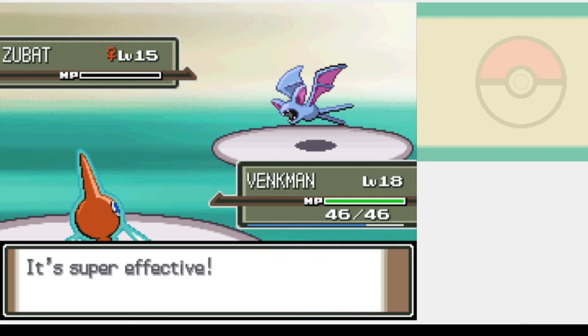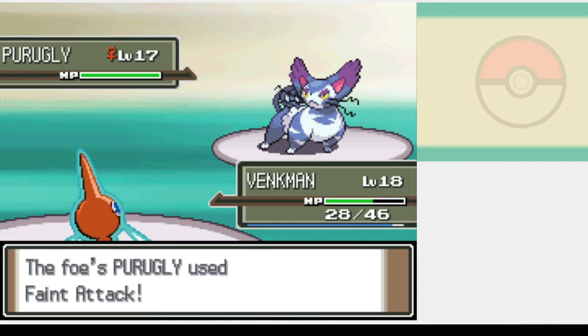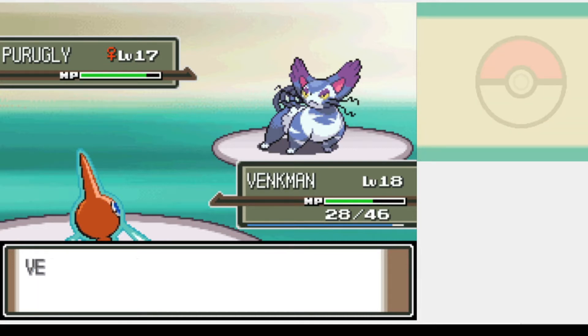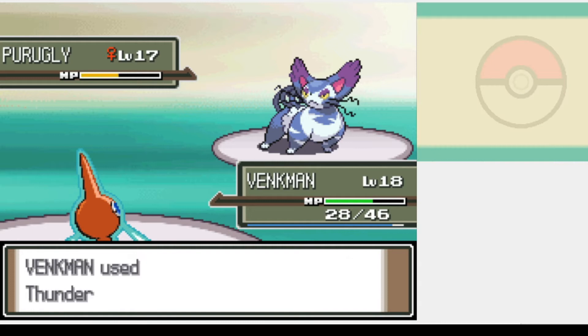Commander Mars at the Valley Windworks is rough, as that Purugly is a similar level to us and hits really hard with Feint Attack, which can't miss. She's also faster than us too. Fortunately, I won on my second attempt due to better confusion luck.